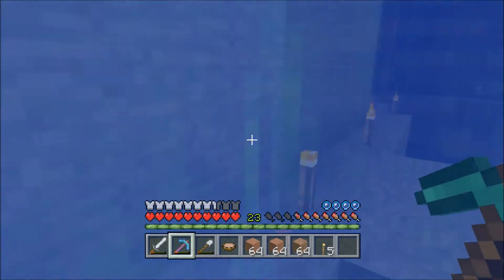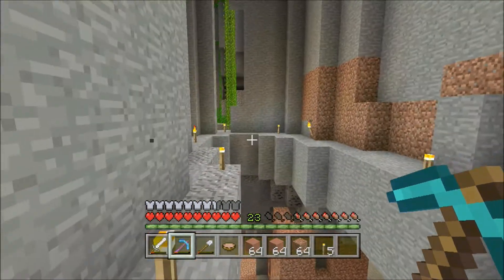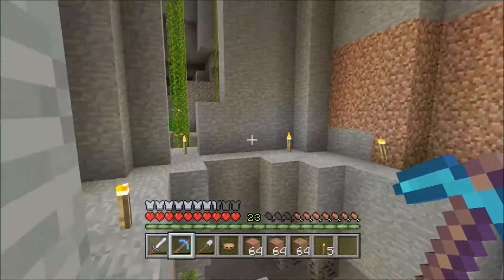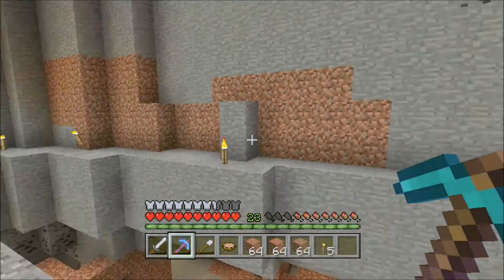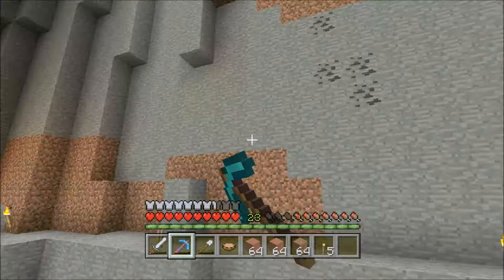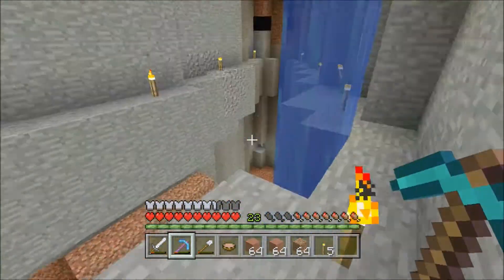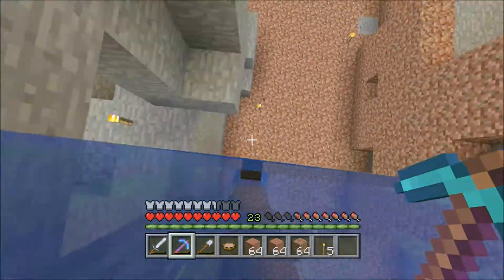Once I get up here — all right, so you can kind of see it down there. It's hard to see just because the cliff covers it up a bit. But it has this natural rim, so there will be another layer of housing up here. I think it'll look cool in the end. I'm excited for this one, actually.